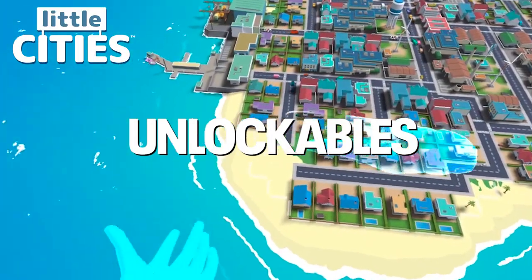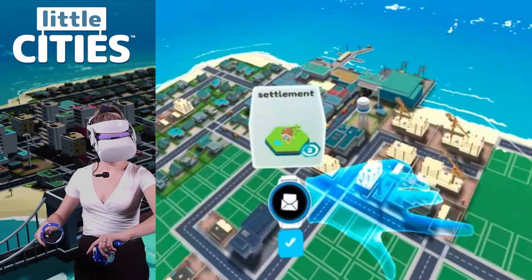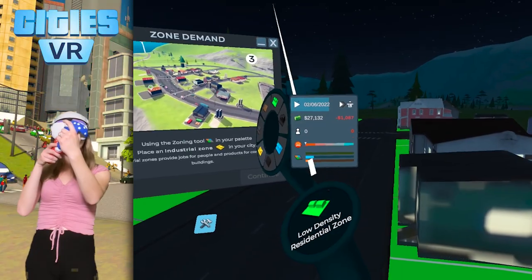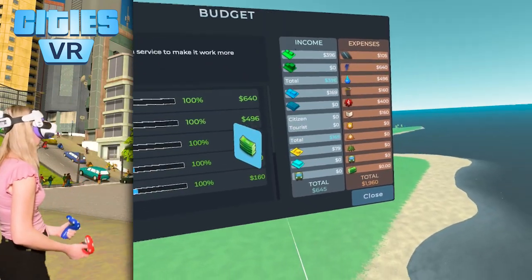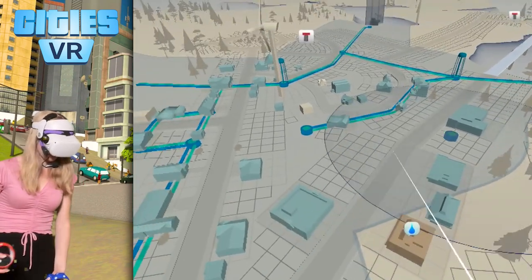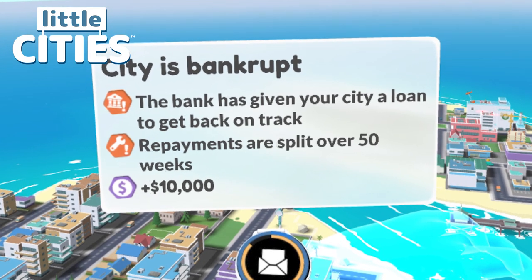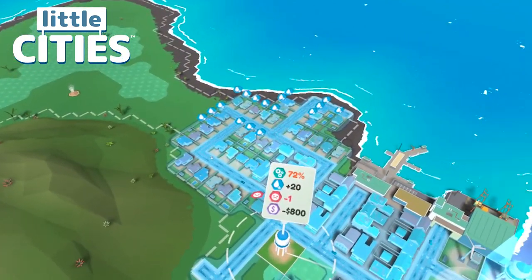As your city keeps growing, you — the mayor — reach different milestones, level up, and unlock new features and buildings such as fire departments, police departments, schools, and so on. I found it much easier to level up in Little Cities than in Cities VR. The Cities VR tutorial explains the basics but moves on quickly over more complicated stuff like taxes, loans, city demographics, and many other variables that affect the success of your city. If you lose control over some areas, it's very easy to go bankrupt — I'd assume it takes a few tries before you can build a city with a truly strong economy. You may choose to take a loan in Cities VR if your budget is running out. In Little Cities, loans only become available after your budget reaches zero — it's basically a safety net that is offered to you automatically when you need it, easy and hassle-free.